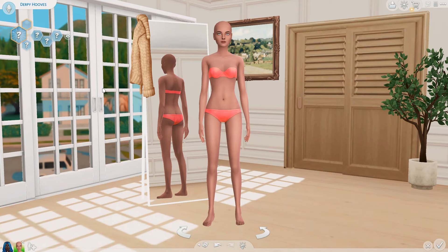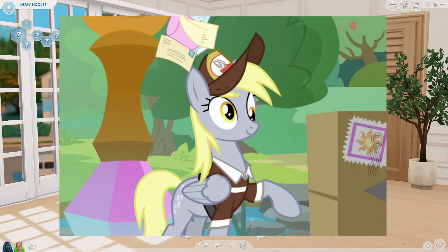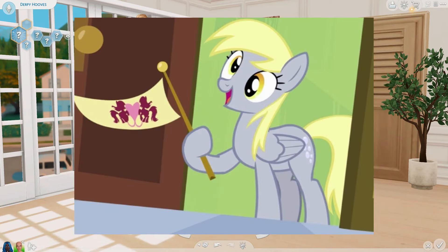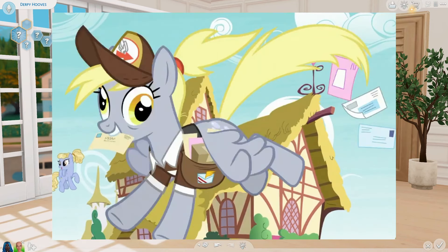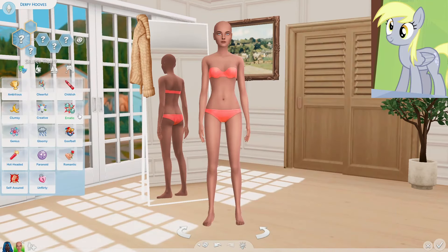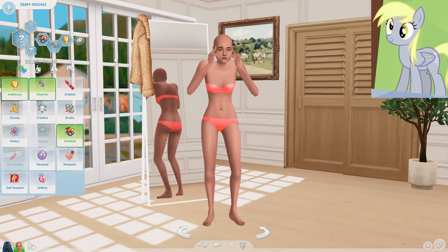Next up, we're going to be working on Derpy Hooves, originally known as Ditsy Dew. This pony is so adorable — she's got these cross-eyed eyes and basically the fandom named her Derpy, so the name was adopted by Hasbro, which is pretty cool. Derpy is very dedicated to her job of delivering mail, so I'm going to give her the goofball trait and the cheerful trait as well as the ambitious trait.